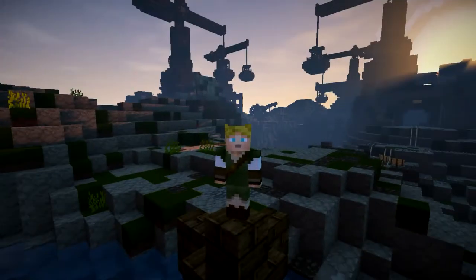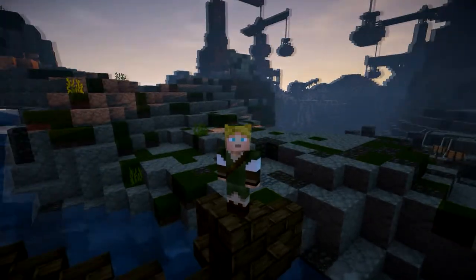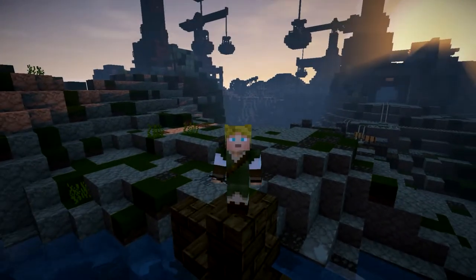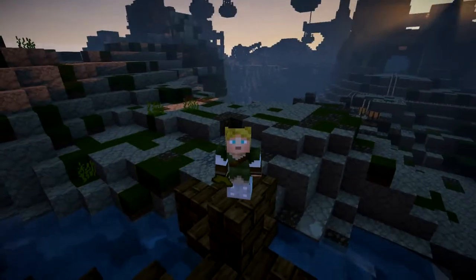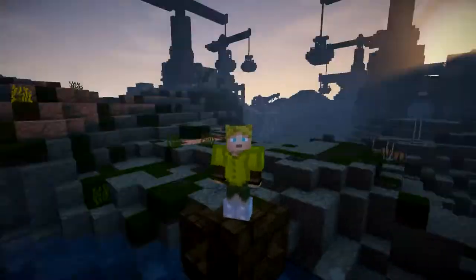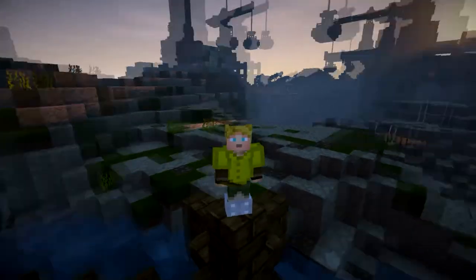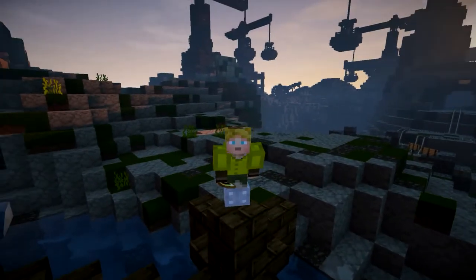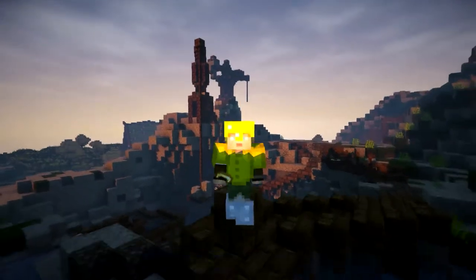I'm going to go and explore the quarry now, but it is important that we stay safe because the quarry can be quite dangerous. So we're going to put on our safety boots so we don't step on anything nasty, and we're also going to put on a bright vest so everyone can see us and people don't bump into us and cause an accident, and we've also got to put on a yellow hard hat. So we're all ready to go — let's explore the quarry!